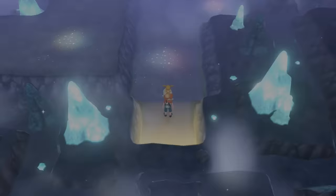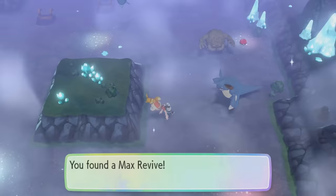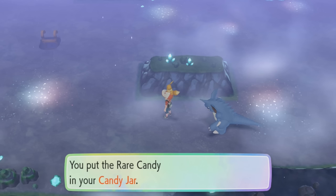The final Rare Candy obtainable under normal circumstances can be found in Cerulean Cave after you've completed the main story of the game. Simply go up the first set of ladders you see and the Rare Candy is located at the bottom of the second floor near a set of five Ultra Balls. Once you've got that, you've found every Rare Candy available in the overworld under normal circumstances.